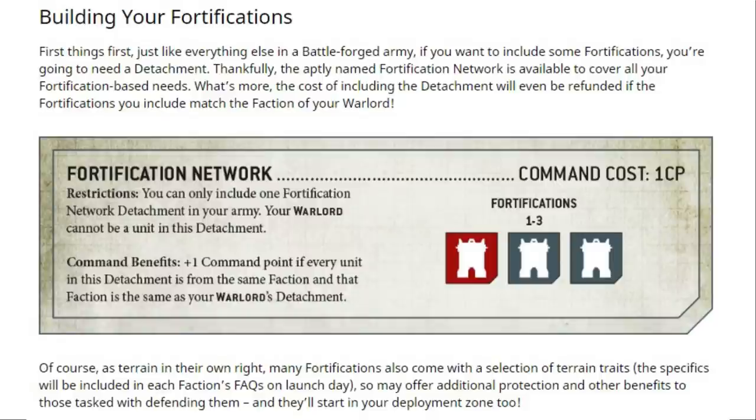Reading on — as terrain in their own right, many fortifications also come with a selection of terrain traits. The specifics will be included in each faction's FAQ on launch day. That isn't going to include the Necron terrain because it hasn't been released yet, but all current terrain/fortifications will have new updated rules via the faction's FAQ on the day of release, which is the 25th of July. It's confirmed that these will start in your deployment zone, though whether we'll be able to use a CP to put these in reserve we don't 100% know yet — but potentially for the Necron terrain, that could be a key element.